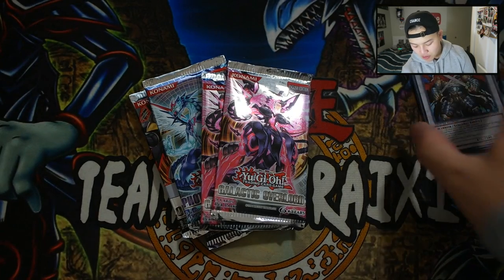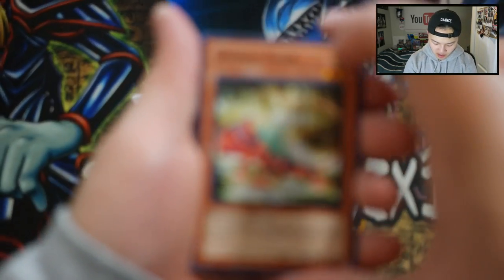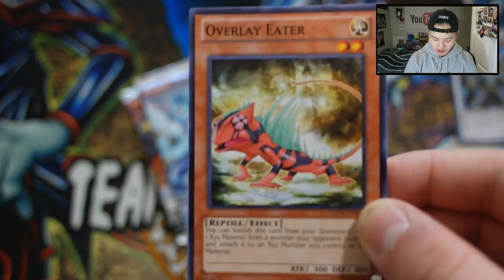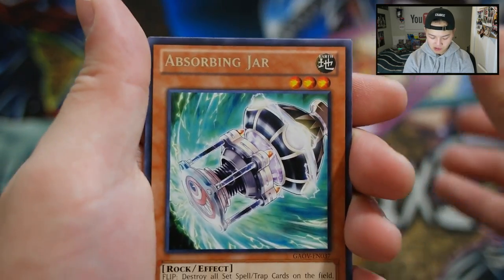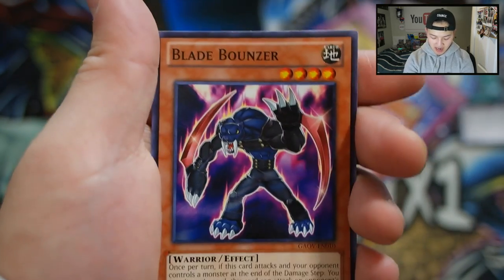If you want to win these promos, make sure you follow the instructions in the description box below. Let's see what we get for the first pack. We got an Overlay Eater, a Constellar Belt, a Bouncer Guard, a Zero Samurai Raycon, Absorbing Jar, XYZ Wrath, Overlay Owl, Exector Earwig, and a Blade Bouncer. Really, really cool. And remember, guys — Photon Strike Bouncer is in the Dark Overlord set as well, which is really, really awesome.